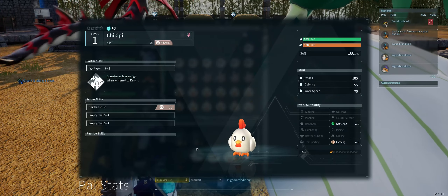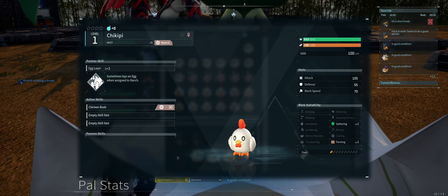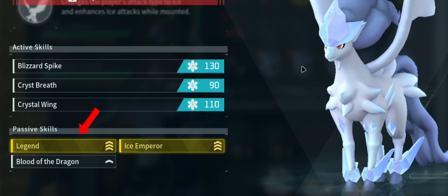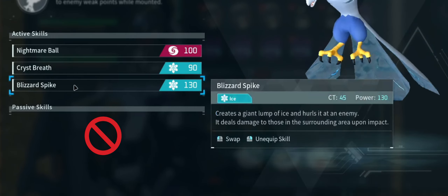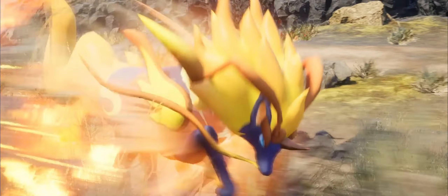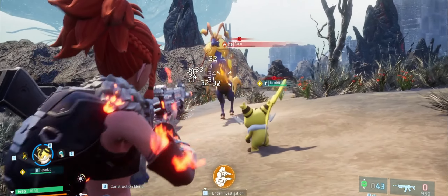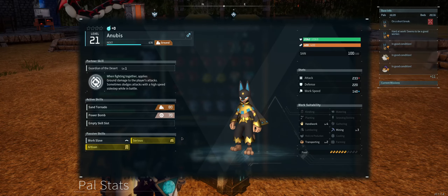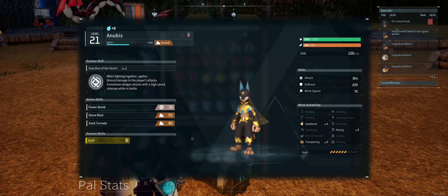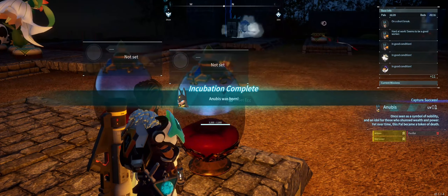You can also use pals with no traits in order to pass down specific passive skills to the child. For example, I could breed this Frostallion with the Legend trait and a Vanwyrm Cryst which has no passive traits, which would give me a chance at getting a Pyrin with just the Legend trait. You can then further crossbreed that Pyrin to get a pal with Legend and other passive traits such as Swift and Nimble to get a super fast mount. Once you have 1 or 2 Anubis with the desired traits, you can breed them to continuously get insanely overpowered pals for your base.